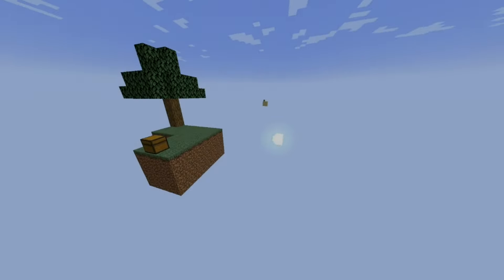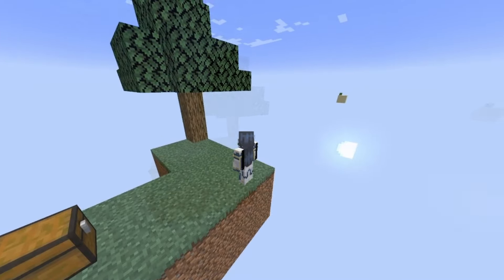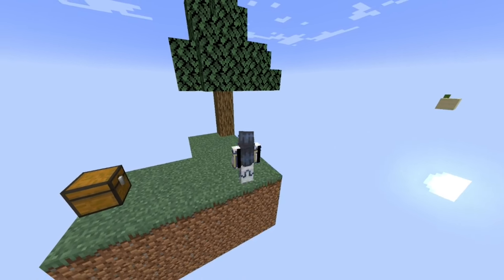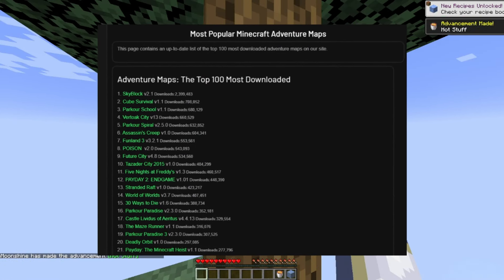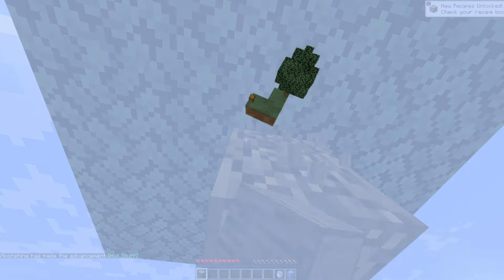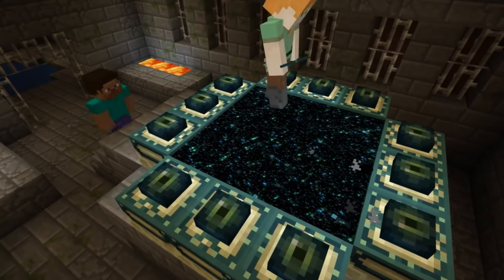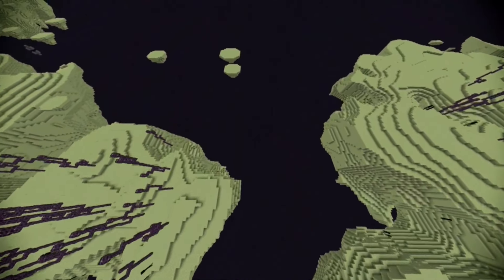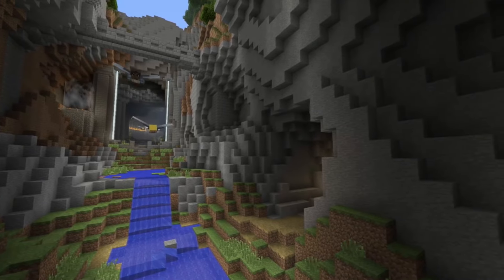Not long after the Aether video was released, a custom Minecraft map called Skyblock was released — a map in which the player had to survive on a single sky island. Clearly the desire for a free and endless sky hadn't died when the Aether portal didn't activate. Skyblock would become another cornerstone of Minecraft history. Mojang also added its own sky dimension in the form of the End dimension, an endless expanse of floating islands, and later finally added the elytra into the game, allowing people to fly through the sky without the use of mods.